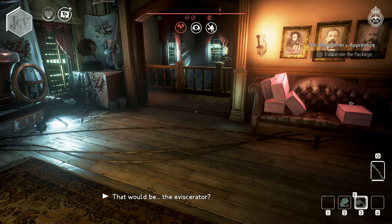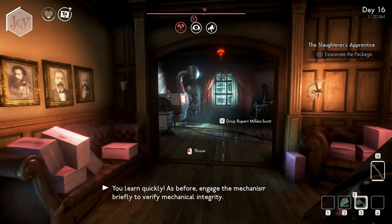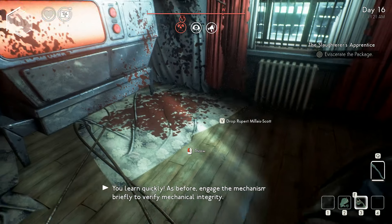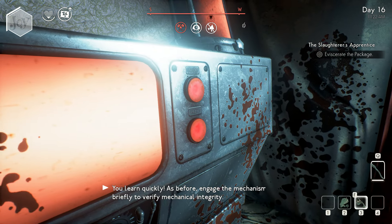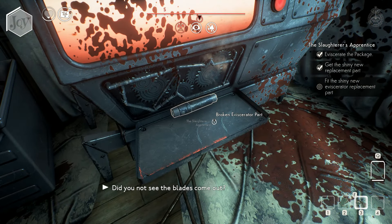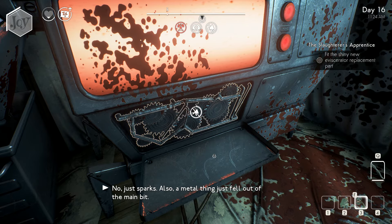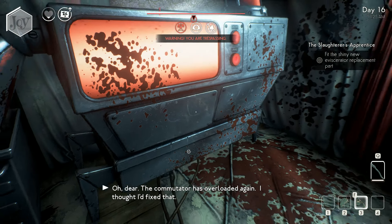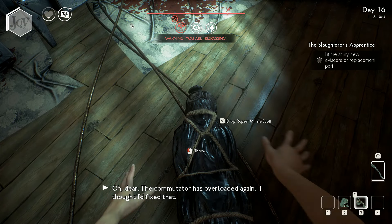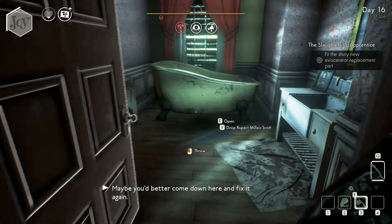That would be the eviscerator? You learn quickly! As before, engage the mechanism briefly to verify mechanical integrity. Was it supposed to do that? Did you not see the blades come out? No, just sparks. Also a metal thing just fell out of the main bit. Oh dear, the cognates were overloaded again. I thought we'd fixed that.